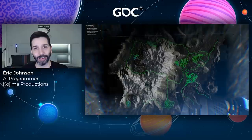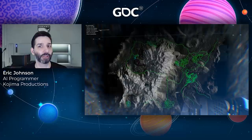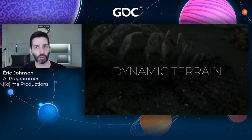Now, finally, movement behavior was not only stable across all types of terrain, but agents could navigate reliably across the entire map, even for complex routes spanning several kilometers. But up to this point, all the work we had been doing only supported navigation over static environments. We also had several types of dynamic terrain to deal with, each with its own challenges.